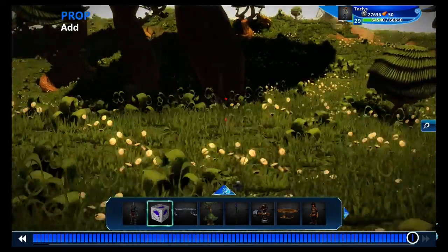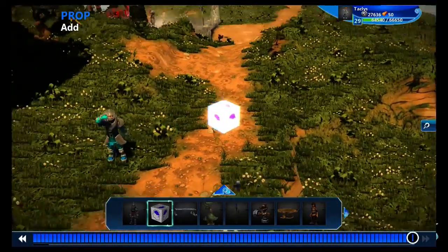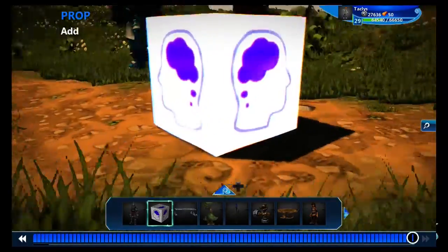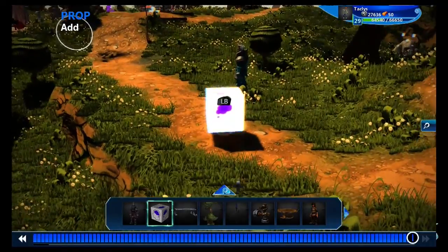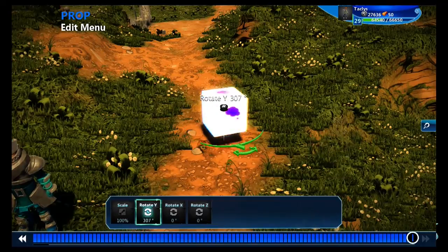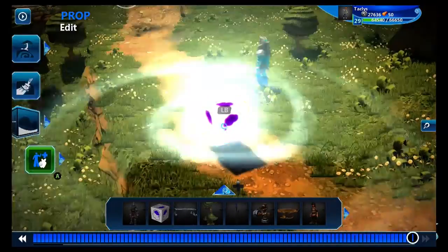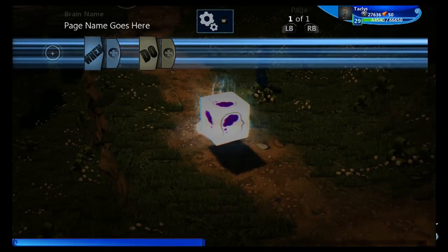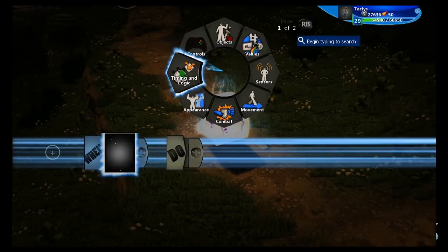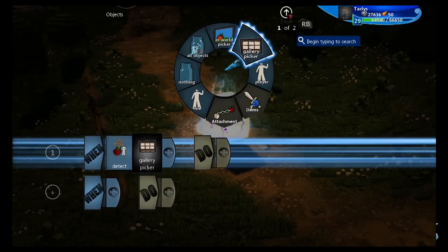So first, to spawn in on command, we're going to grab a logic cube. I'm going to put it in a flat area — flat is a little bit important here — and raise it above the ground just a little bit. I'm also going to rotate it so it's facing the path. Next we're going to go into the code or the brain of this.